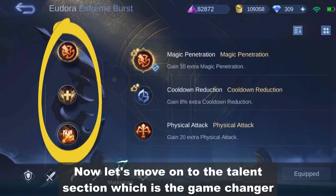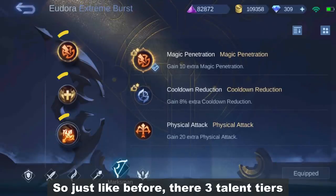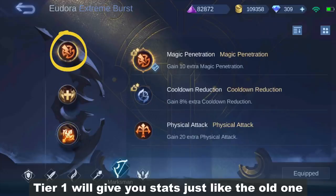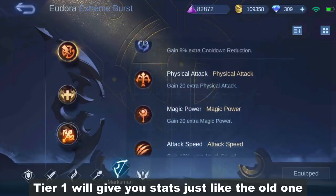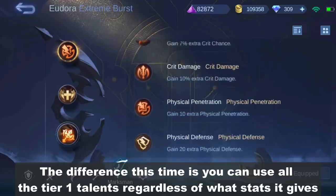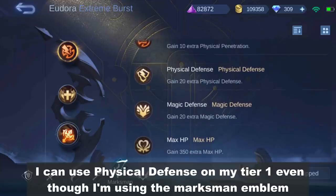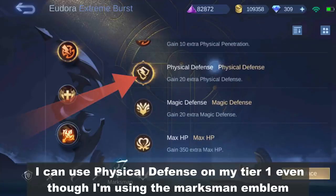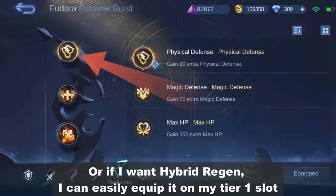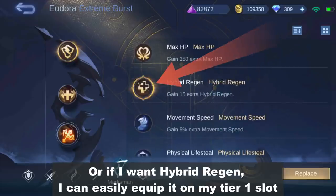Now let's move on to the talent section, which is the game changer. Just like before, there are 3 talent tiers. Tier 1 will give you stats just like the old one. The difference this time is you can use all the tier 1 talents regardless of what stats it gives. I can use physical defense on my tier 1 even though I'm using the marksman emblem. Or if I want hybrid regen, I can easily equip it on my tier 1 slot.